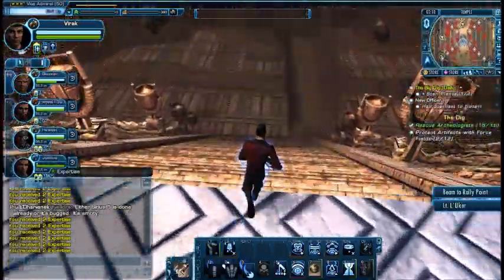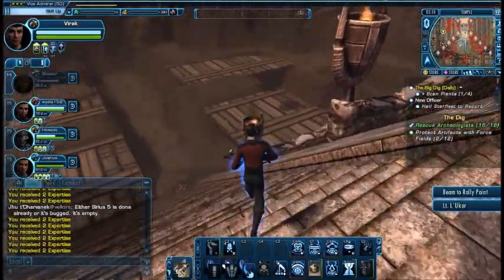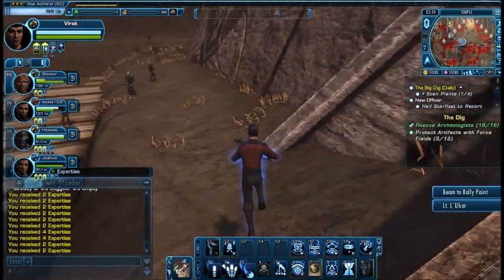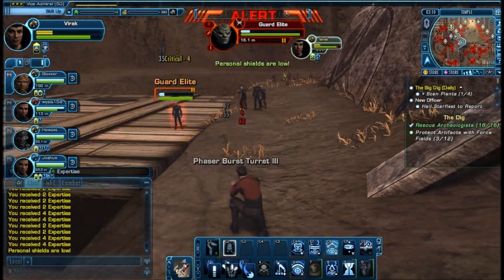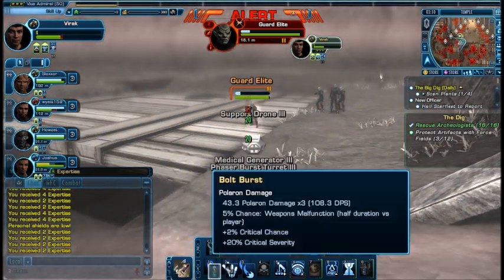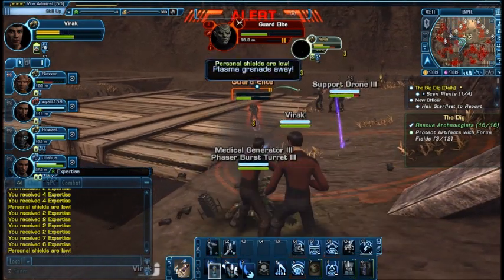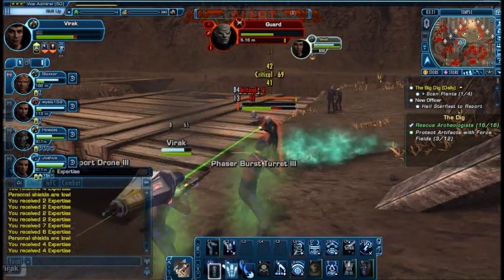Watch out. Planting force field. Force field up. We still haven't scanned all the plants yet. I only saw one plant there. Once we're at the final stage, we'll run off and find the rest. We'll have three minutes to stay in the area and get the rest of the plants. So once the thing's over, don't just leave — we'll find the rest of the plants.